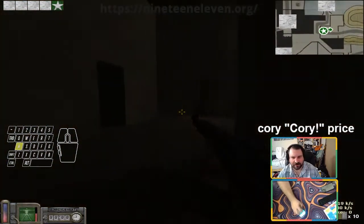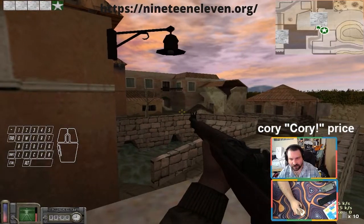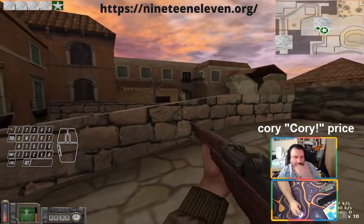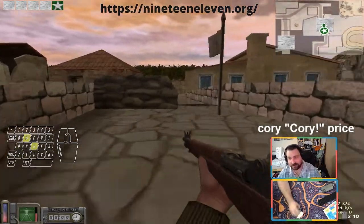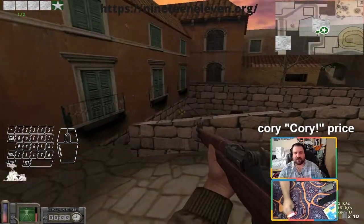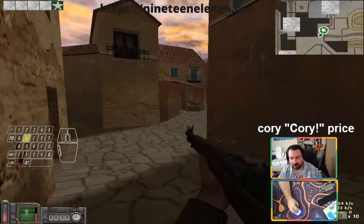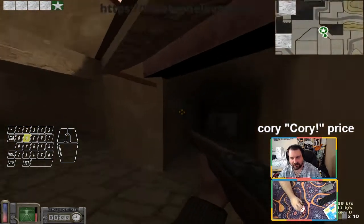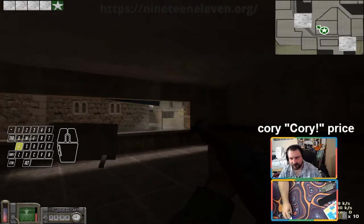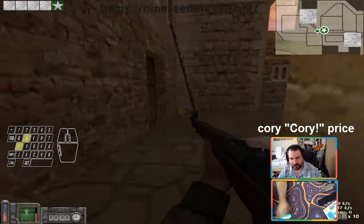Typically you're going to send maybe two rifles and a light, or two rifles and a sniper, onto bridge. The sniper can snipe both spots — they can go plaza, they can go bridge, and they can rotate if your team needs to. You can send three rifles to bridge or two rifles and a sniper. Plaza is typically the heavy route, so heavies and a sniper will usually come plaza.